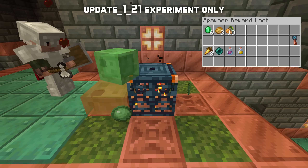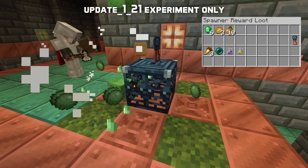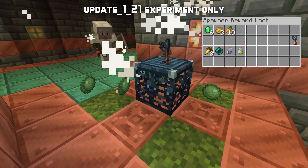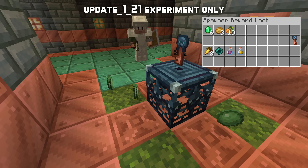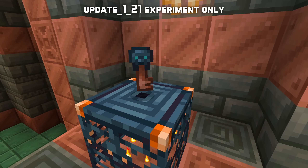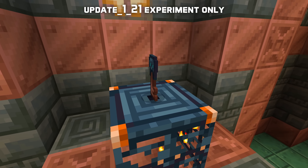The rewards are a 50% chance of a supply item and a 50% chance of getting a new item called a trial key. The rewards are also scaled up by the number of players involved, and all players get the same type of loot — so if one player gets a trial key, everyone will get a trial key. Those keys currently have no functionality yet.